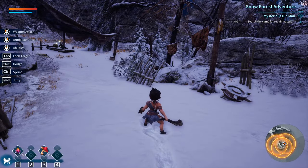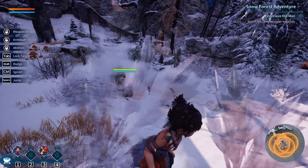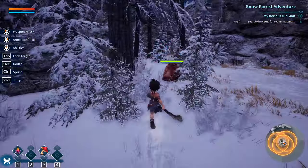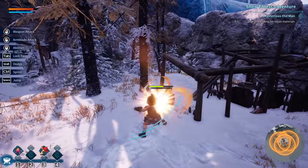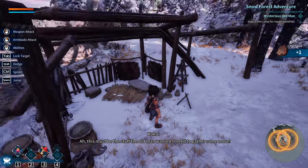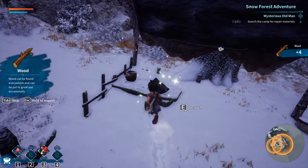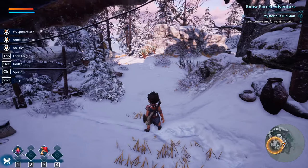I don't know if there's a skill tree. There's a hidden chest and it's locked - there must be something valuable inside. Those two snow beasts ahead seem just as tough as the white boar. With their tough skin, I should be able to take them down with my arm blade. Tab, dodge, control sprint, space jump.